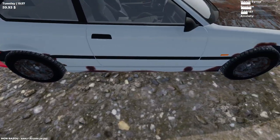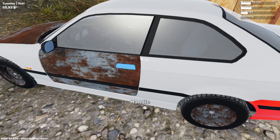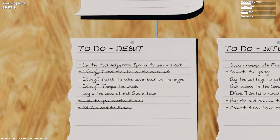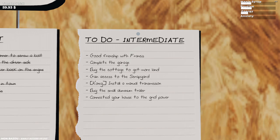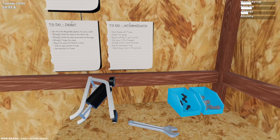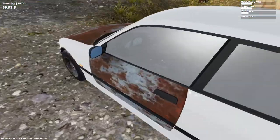That's good. And for the rust repair kit — we got a lot of rust everywhere. Either replace the hood or fix it. Let's see: rust repair kit. How do I do this? Did I waste my money? We did the bottom of the car but not the top. A little better but not the best — I can live with that. We got the debut to-do list all done. How about the intermediate? A good friendship with Francis, complete the garage, buy the cottage to get more land, exit the scrapyard, install a manual transmission, buy a small aluminum trailer, connect the house to grid power so we don't need the generator, and get a gas can. Let's put that back in the truck for the next video.